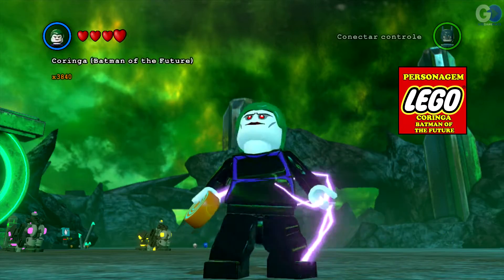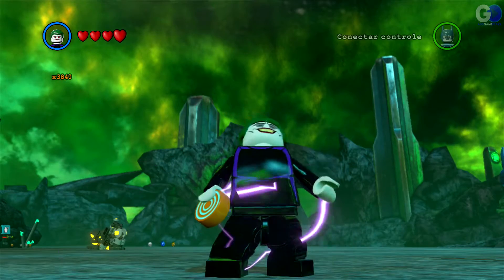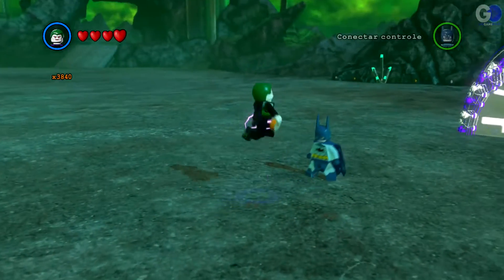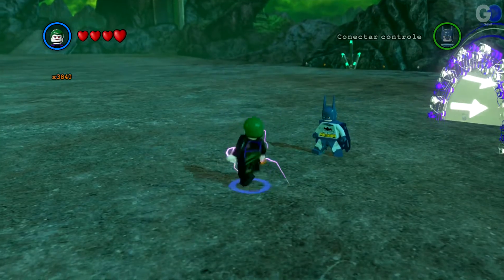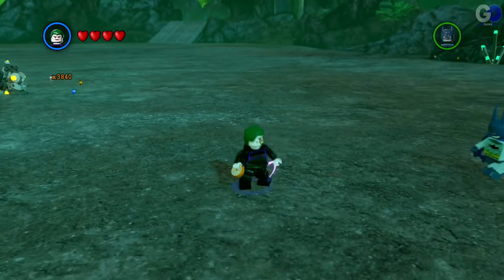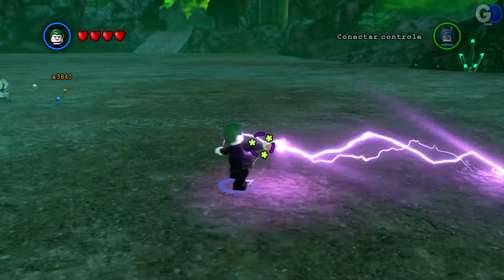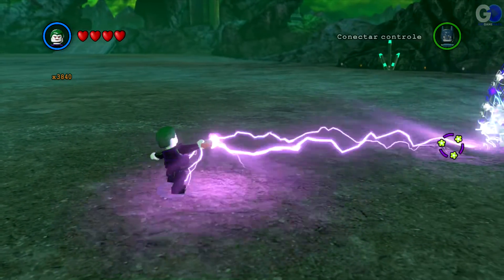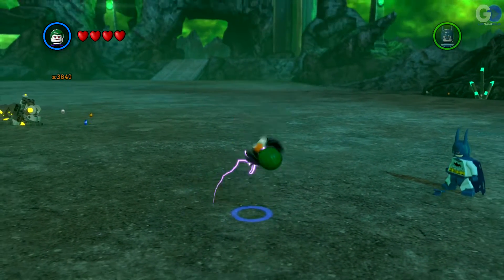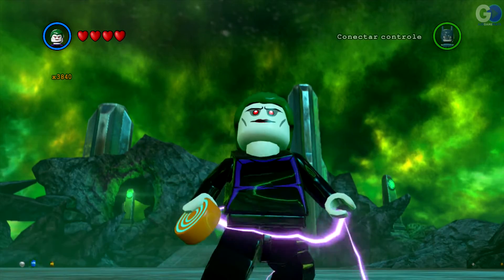É o Coringa Batman of the Future. Olha a cara desse maluco — a risada dele é demais. Muito louco. Vamos dar um soco no chão aqui, que dá um choque. Olha o barulho. Dá um tiro ali também do laser — tem um laser contínuo, um raio contínuo. Olha que legal, show de bola. Muito louco, gostei. Vamos lá para o próximo.